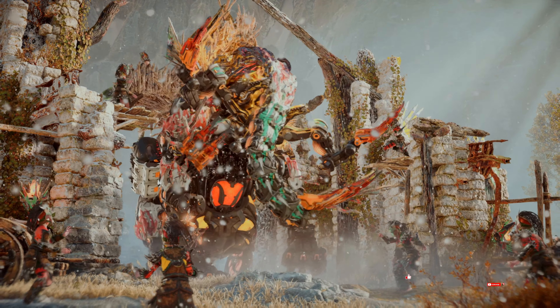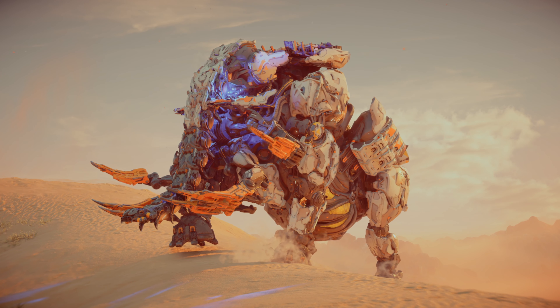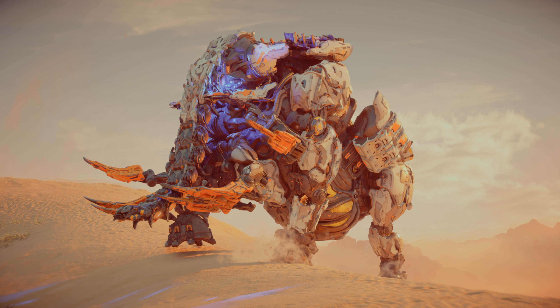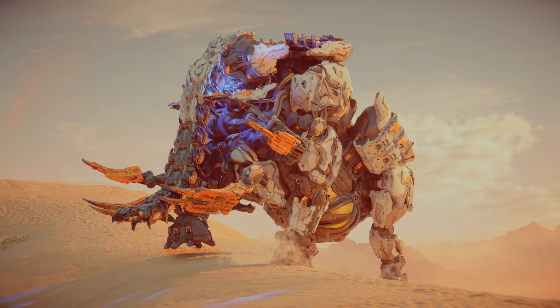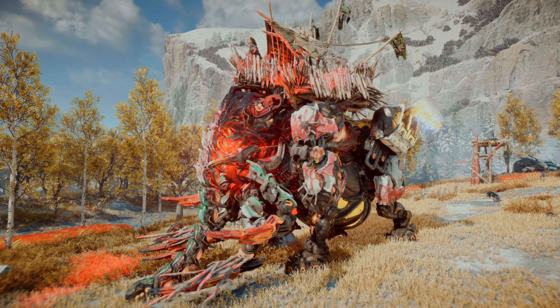The Tremortusk closely resembles a woolly mammoth or elephant. It has been featured heavily in the marketing for Horizon Forbidden West, with the collector's edition even including a replica figurine. The Tremortusk is one of the largest machines you will encounter on your journey through the Forbidden West. With an array of deadly ranged attacks and devastating melee attacks, the Tremortusk is a frightening adversary.